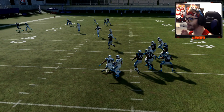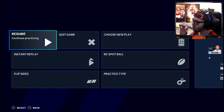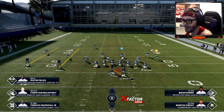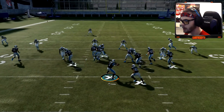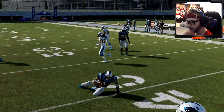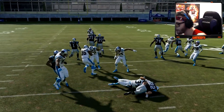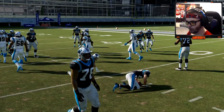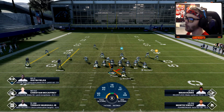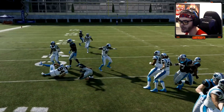That covers the basics of the read option. Now we're going to do a couple more reps so you can see how it looks in the flow of the game. Even if you make the right read it's not always going to pay off — like there, they had a corner on the inside so couldn't get around. Again we handed off to CMC — making the right reads, just not always getting rewarded.